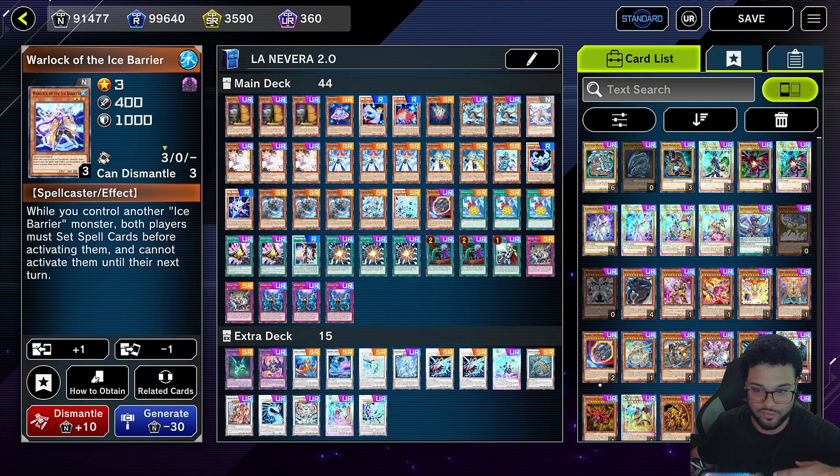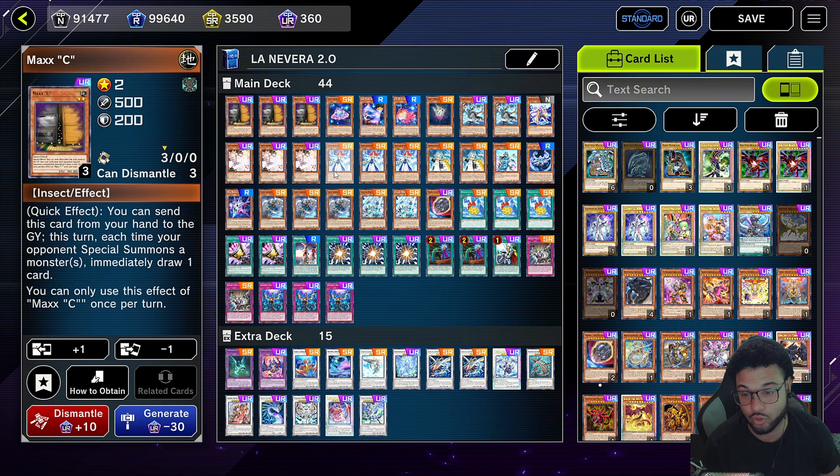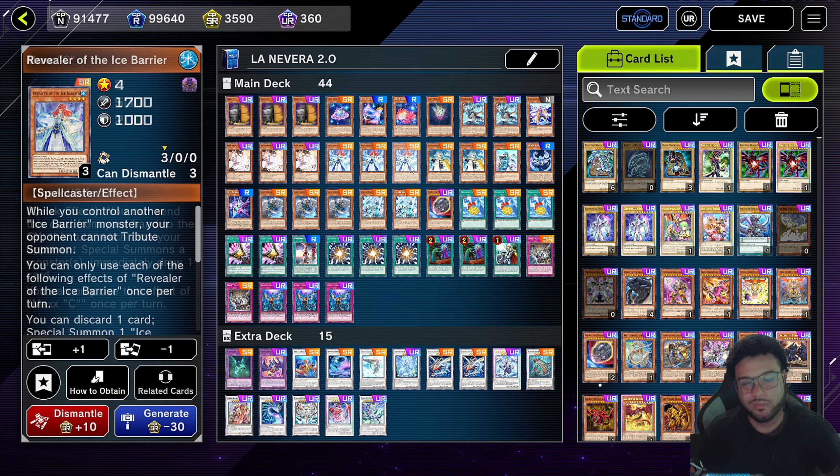Shout out to everybody that told me about Warlock of the Ice Barrier in the last Ice Barrier video. This thing basically stops your opponent from being able to activate their spells — it's basically like a walking Fragrance. Then we're going to run three Ash Blossoms, of course, for Ash Blossom reasons — to stop Maxi, because we do horribly under Maxi. We give our opponent like 30 cards just to bring out one monster.